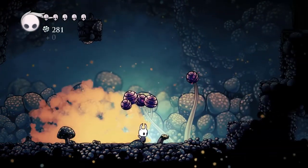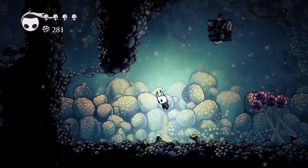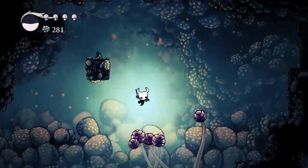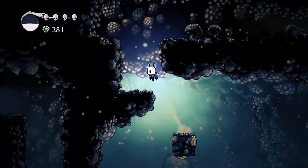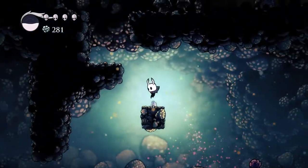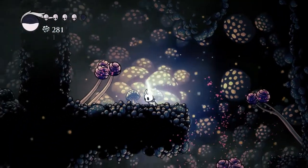I've actually forgotten what button it is to cast my projectile. How weird. So can't do anything down here yet, because we can't get up there, and we can't go to the right because there's a door. So let's get out of this bit.